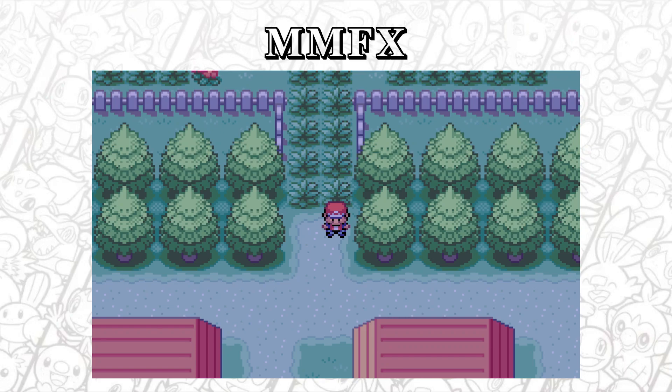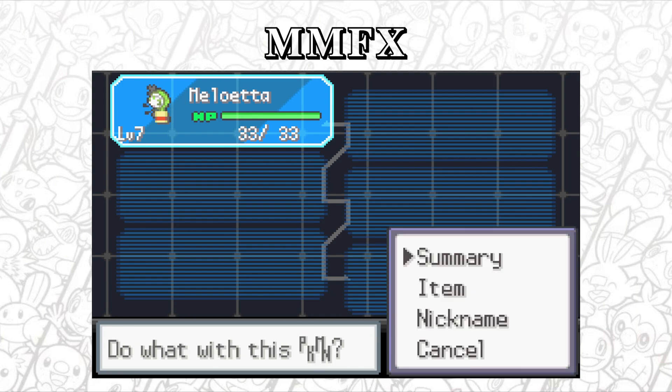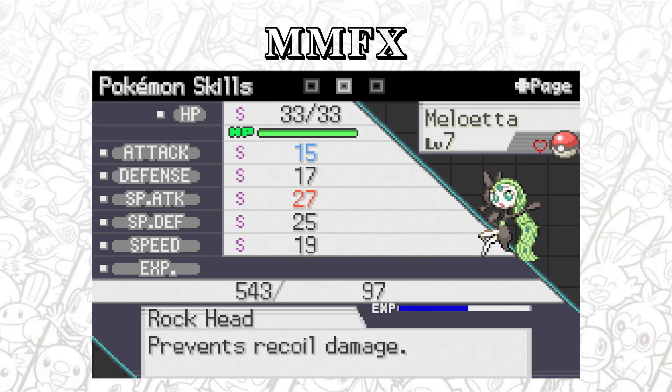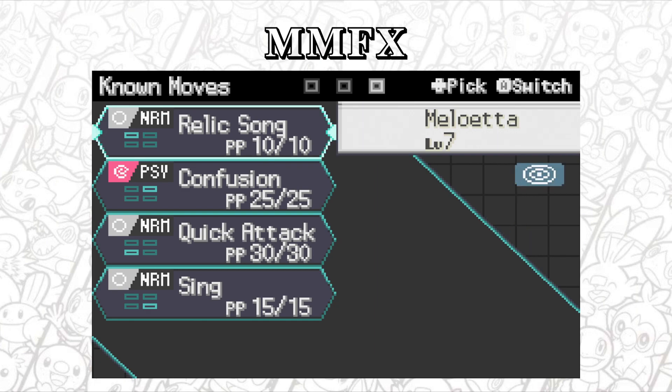Welcome back to the next episode of this Radical Red series. Today we just got our Pokeballs and we did get our starter in the last episode. We got a Meloetta, which has an Auronberry. It's actually a very good Pokemon to have - we have Prevents Recall damage, and we also have Relic Song to swap into her fighting stance if needed.